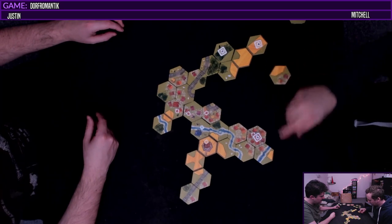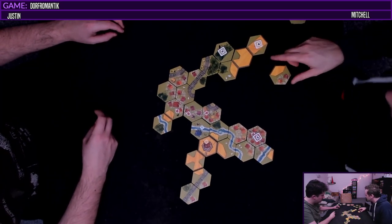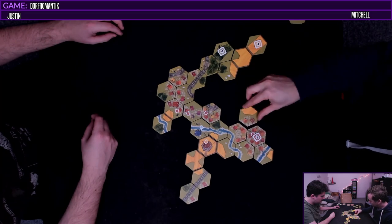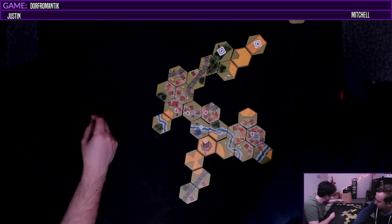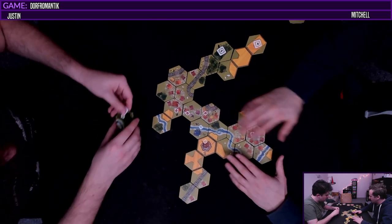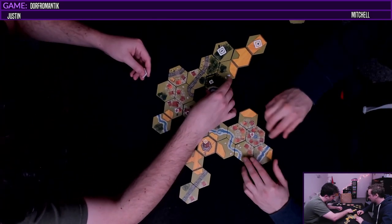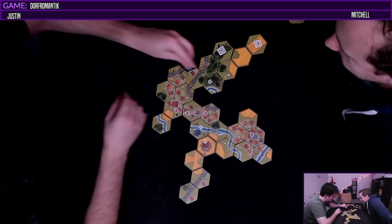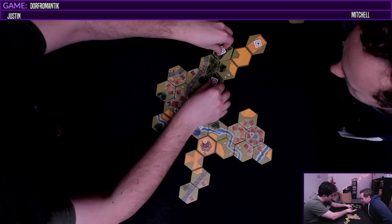A lot of choices to make here. Two three four. Let's finish this one up. Hell yeah. Boom. Got another forest - five. Nice. What if I just put it here and complete both of them in one action? Love it - that seems pretty efficient. One two three four five.